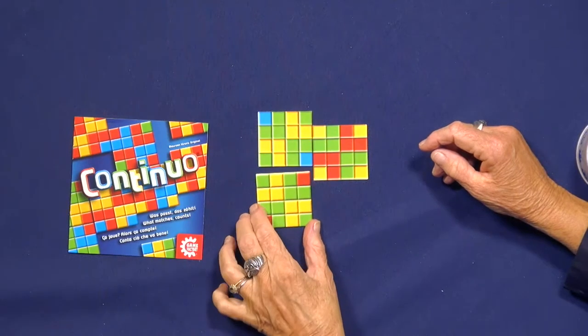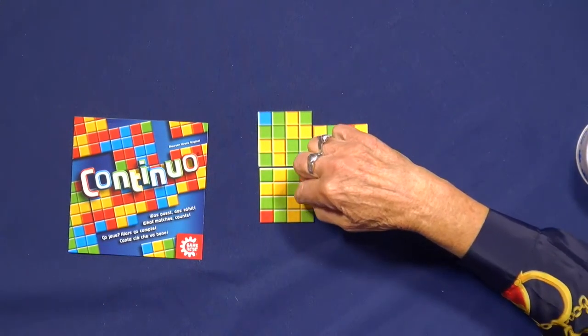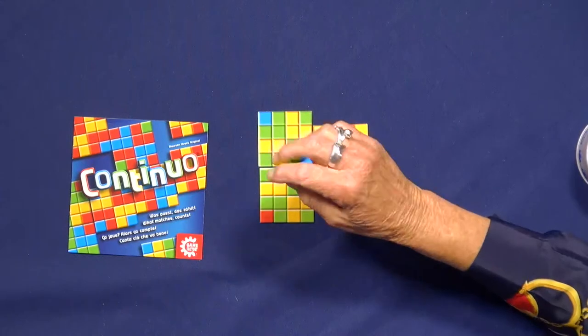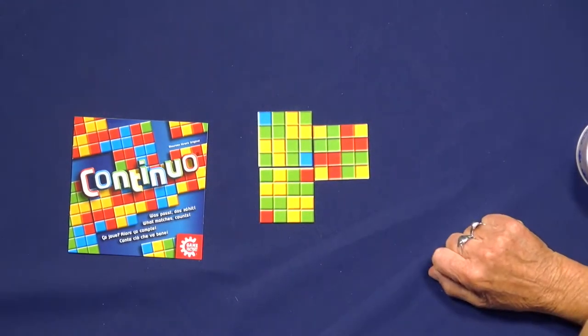Wherever you match, that's your score. So if I put that there — green to green, that's 1 through 9. Yellow to yellow, 10 through 15. Two greens there, 16, 17. All right darling, it's your turn.